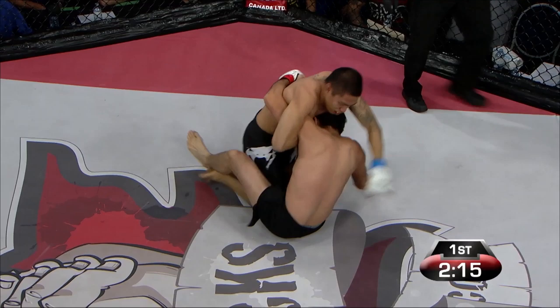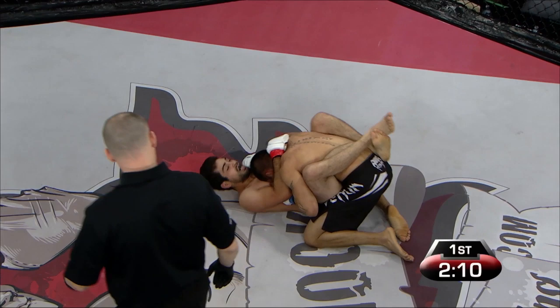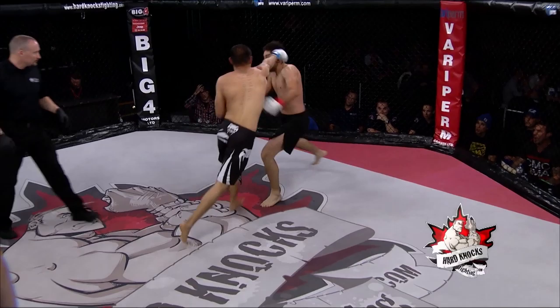Gray Patino popping into the mount and Miguel Toch scrambling out. Nice transition into the guard. When we're talking about the idea that Gray doesn't actually cut down that much — on that regard, he does have the bigger chest.